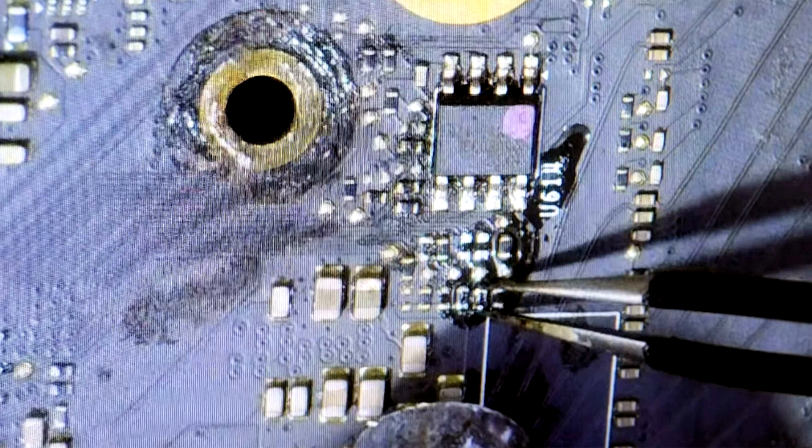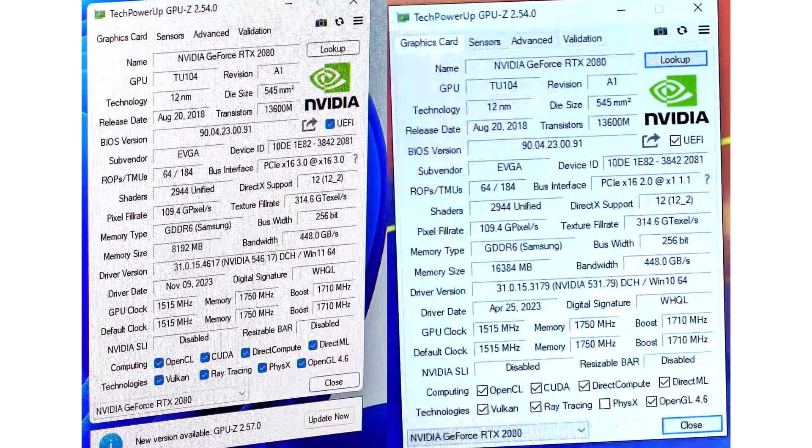Besides replacing the memory chips, a series of SMD jumpers need to be adjusted near the BIOS ROM chip, which lets the GPU correctly recognize the 16GB memory size. The TU104 silicon by default supports higher density memory, as Nvidia uses this chip on some of its professional graphics cards with 16GB memory, such as the Quadro RTX 5000.